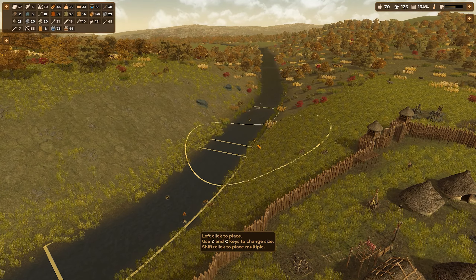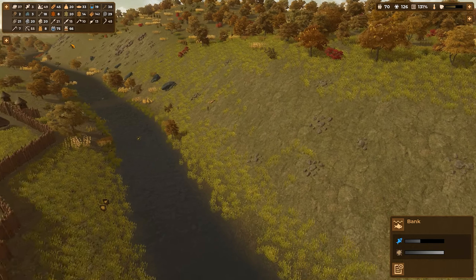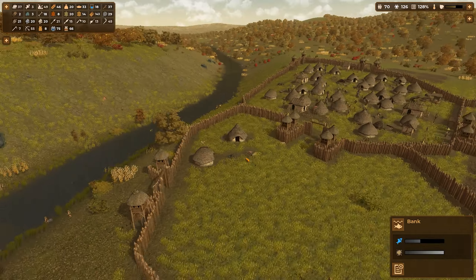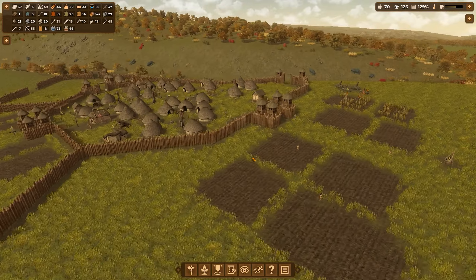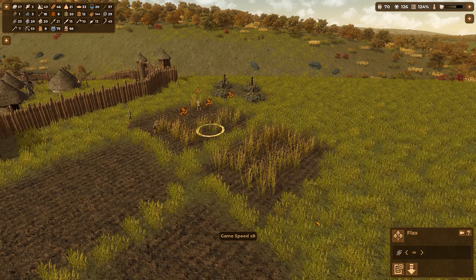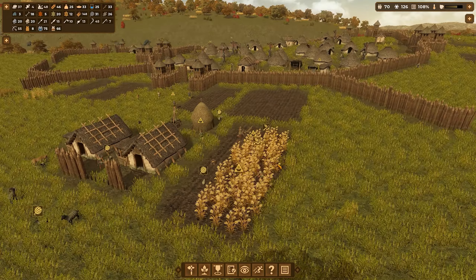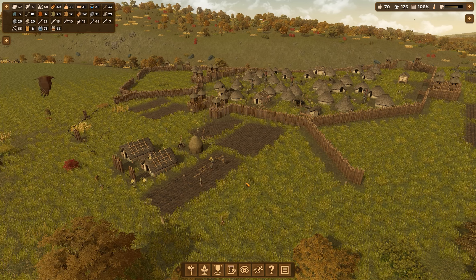I need to catch some more fish. I'm going to put another fish catching area down. We have fishing harpoons but nobody's fishing — that's strange. Almost all of our fields are collected. They're working on the flax at the moment, which is coming along nicely. This field has three, four, five people working on it, so they should be able to harvest all of it and then we will have enough grain to sustain everybody.